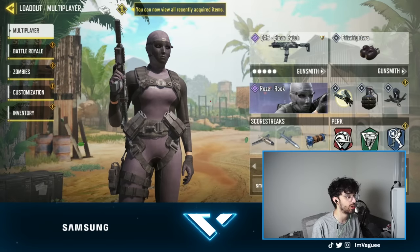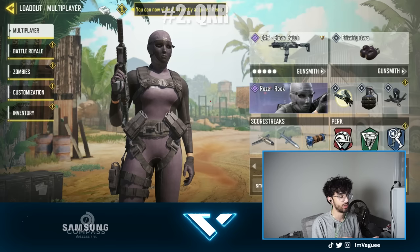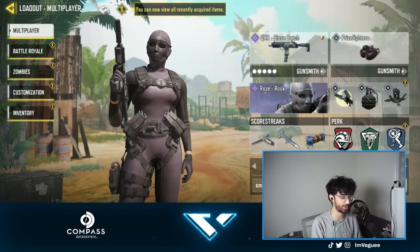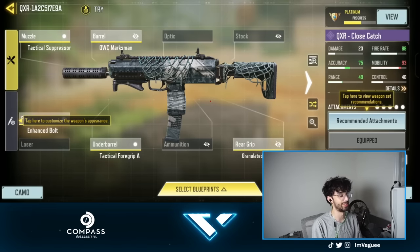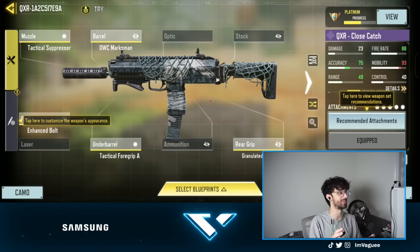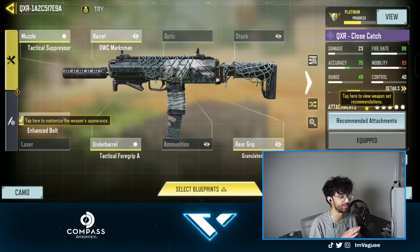For gun number 2, we have the QXR. Same scorestreaks, same perks, different operating skills this time. I was really just testing this out to see how it compared to the other SMGs. This gun is definitely not top 5 when it comes to competing against the Switchblade, CBR, and Fennec. But if you want an SMG that's fun to play with and you're bored of the current meta, this is a weapon to go to. In my humble opinion though, it is not the best and I would not recommend using it.